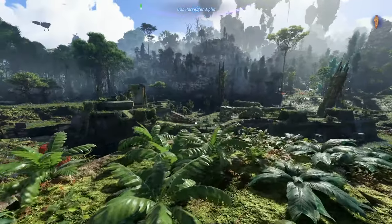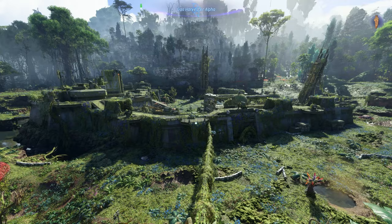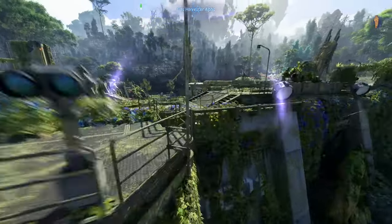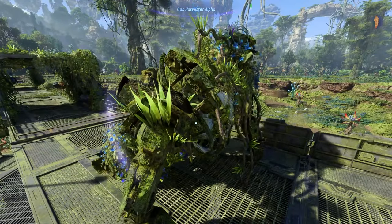So if we quick travel to this location and look at the RDA facility — I think this is one of the cool things about Avatar: Frontiers of Pandora — is that now this will basically look abandoned. Nature has been restored in the area, but we still have a lamp working right here.